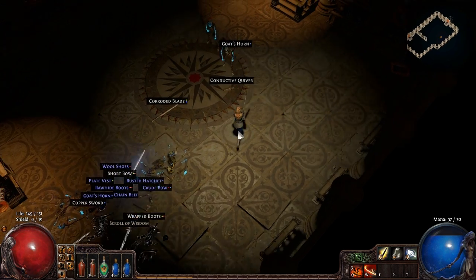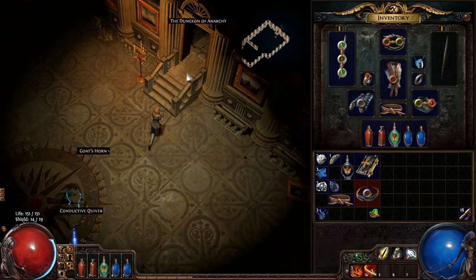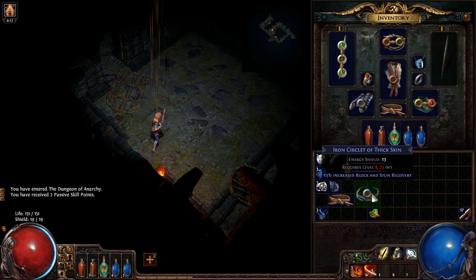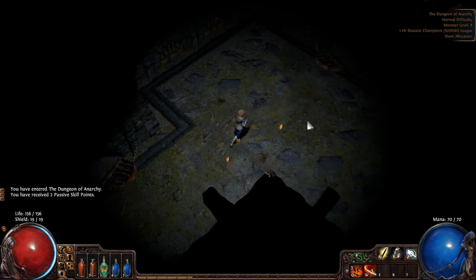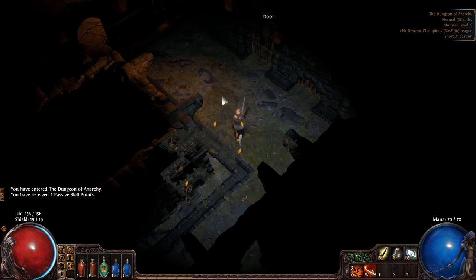I don't think there's anything else I want there — maybe a Scroll of Wisdom. I'll take the circlet, that'll help because I can get some more energy shield. I also get a Book of Skill which gives me two skill points. Let's go put that into the health tree area, because I really need health especially this early on.